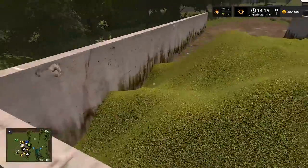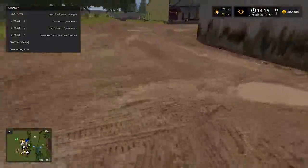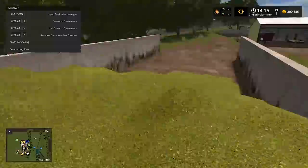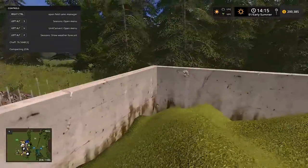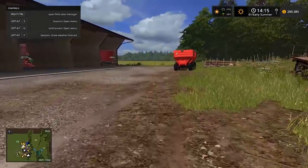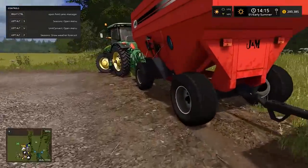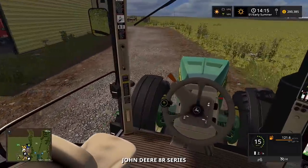Is this silage or is it chaff? They threw some grass over there. I'm pretty sure this might be... oh, it's still compacting. It's chaff and they need to compact it a little more. It's at 25 percent - that's what we should do, we should start compacting this.